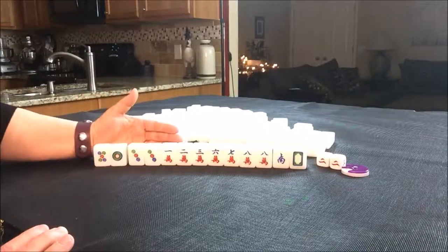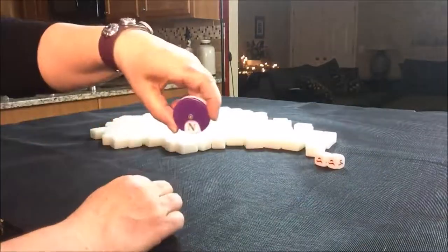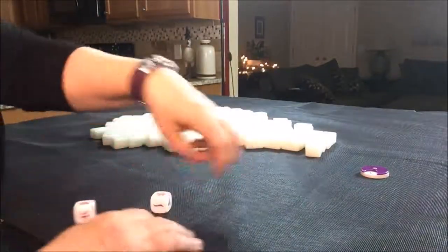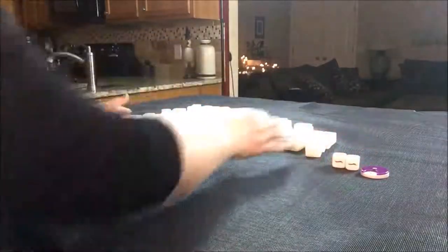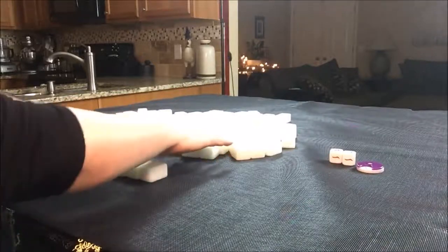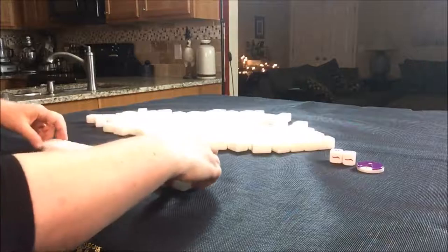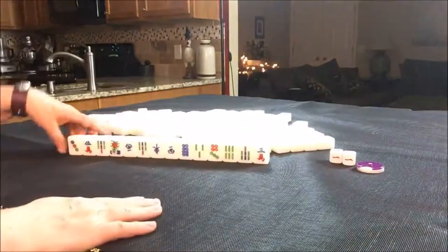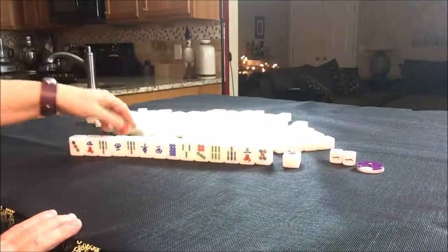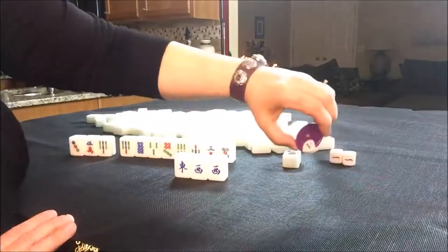If you would do something different, let me know. So that's the half flush — all those cracks. Okay, we're now on north round — last one. We're going to roll. I rolled a nine, and that is seat one. We're at east seat. So at seat one, we get 14 tiles. For seat one, we have a three flower, but that is not our flower. We do get a replacement though — a five dot. We do have a pair of west and an east. This is north round and we're at seat one, so that pair of west may or may not help us.